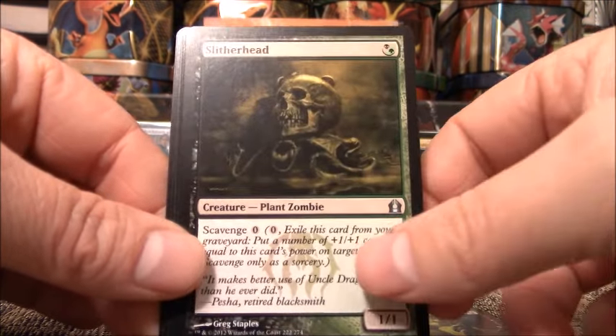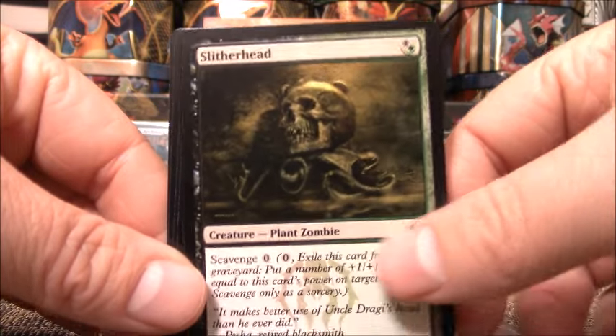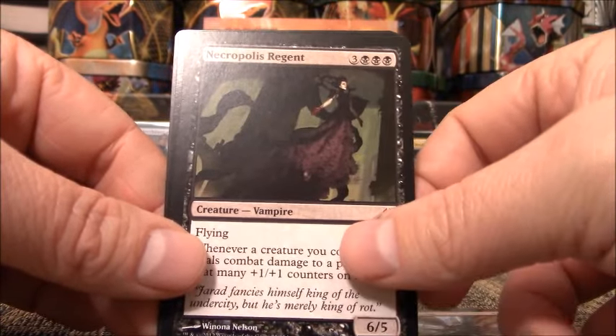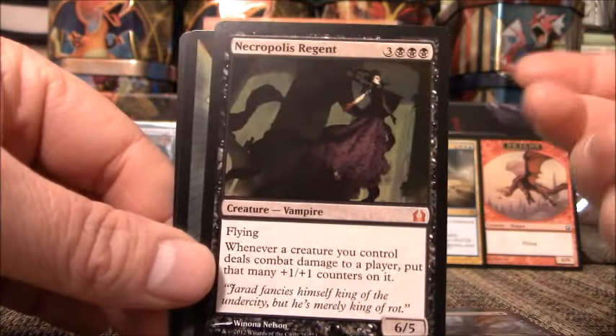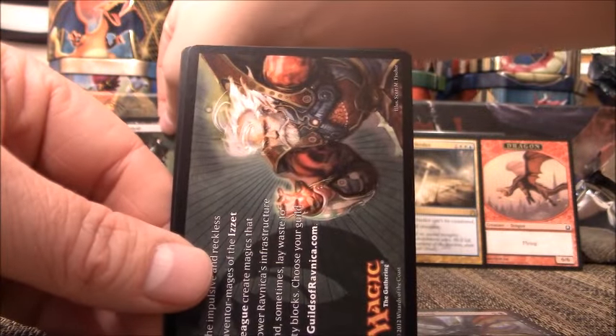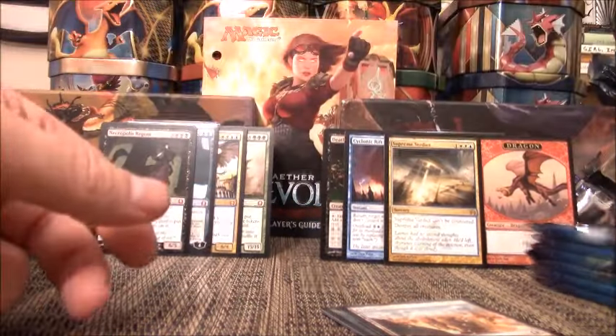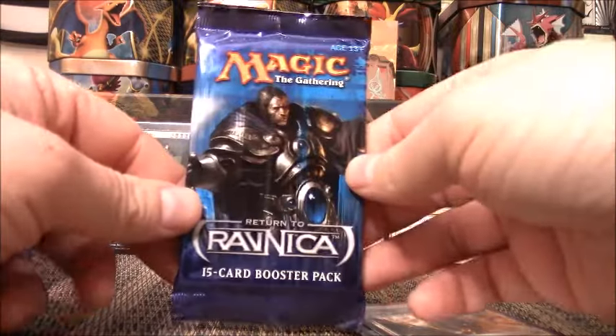A Foil Abrupt Decay would be nice. I haven't come across Abrupt Decay or Chromatic Lantern yet. So one of those two has got to be in here. We have Shrieking Affliction, Slither Head — one of my favorite artworks — Xanakiv Locust. Acropolis Regent, I think it's like $2, but it is a Mythic. So there's four Mythics for the box so far. None of them are really worth much.